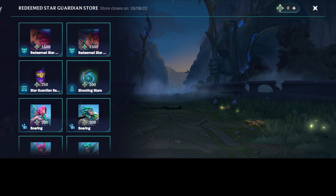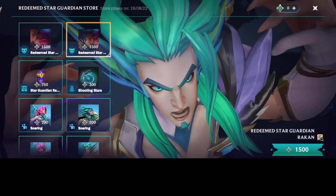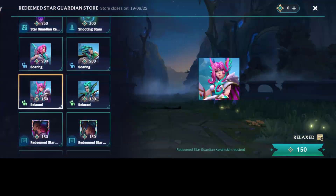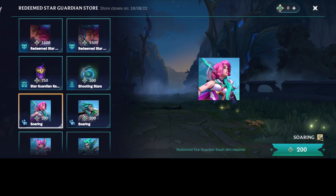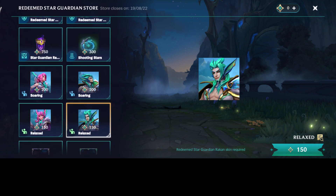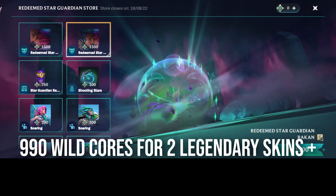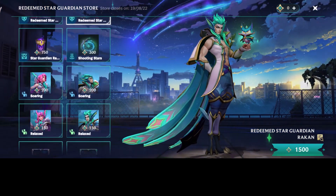As you can see, we get Redeemed Star Guardian skins for 1500 each, so two skins equals 3000. Scrolling down: poses at 300, borders — 400. Breaking that down: 150, 150, 300, 200, 200, 400 equals 700, plus 3000. That totals 3700 tokens.